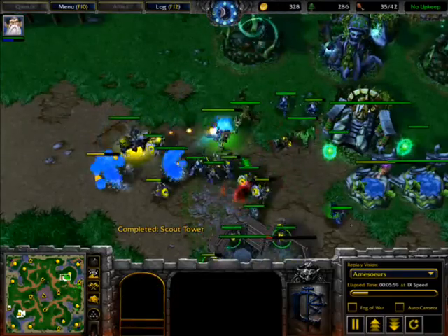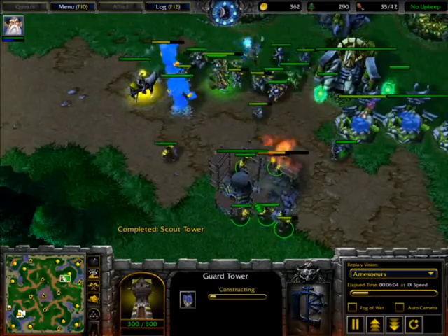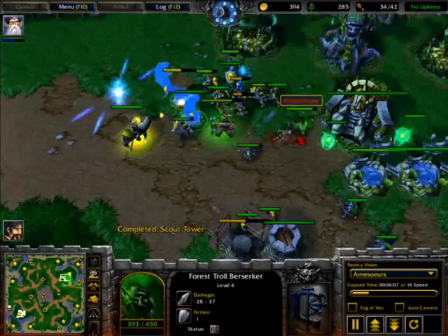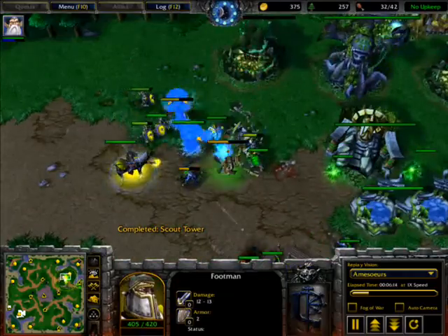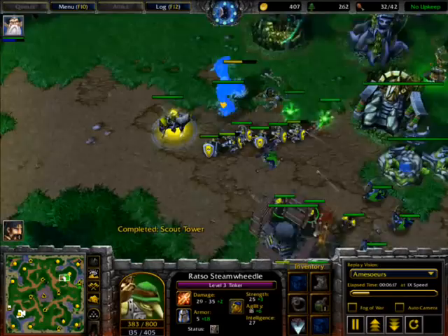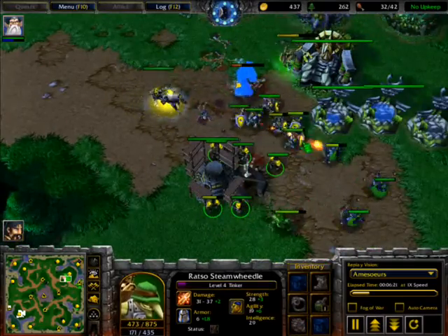We are going to see a lot of use of the Pocket Factory throughout this game. One tower is ready — breaching through the guard tower. The trolls are attacking those peasants. We are trying to repair the tower and build more towers. Now the footmen are targeting his Tinker, who is down to half hit points. Everything is coming together — the footmen are in defend mode.